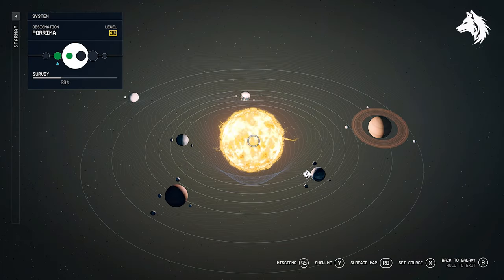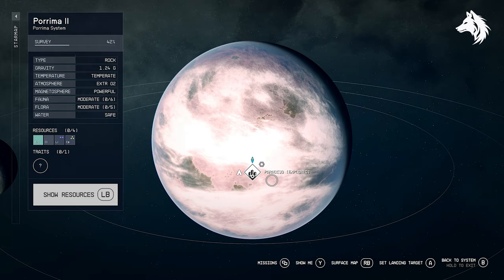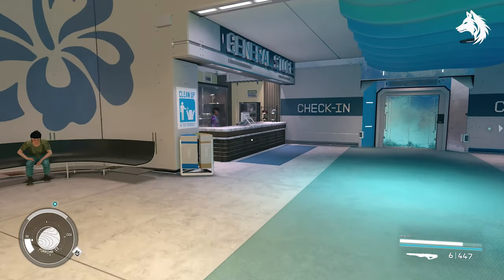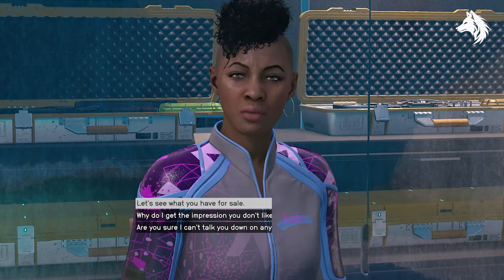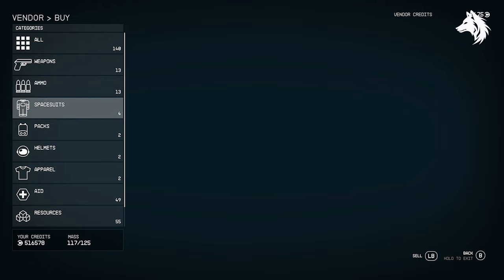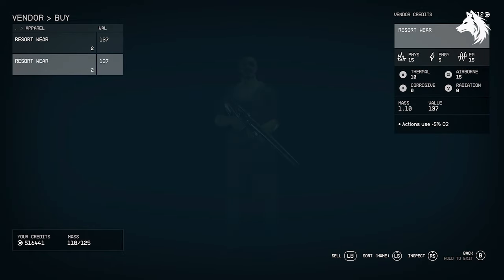This one is technically not a unique one, but it's one I've seen a lot of people ask about how to find, and that is the resort wear. You will find the resort wear in Paradiso. Paradiso is on the planet Paroma 2, which is in the Paroma system, and that's just three grav jumps away from Alpha Centauri through Olympus and the Voli system.